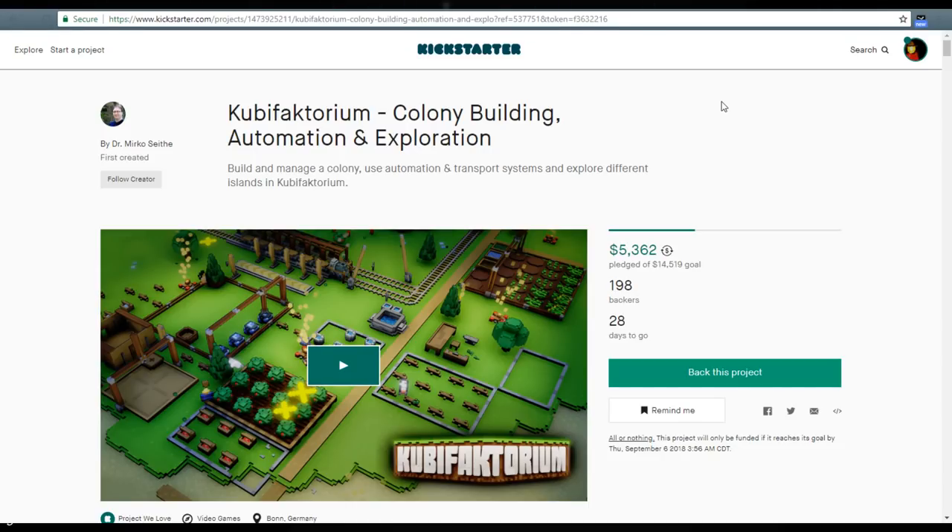Hello and welcome. We are heading over to Kickstarter today to take a look at a game called Cuba Factorium. This is a colony builder with a blending of something like Stonehearth, maybe Nemoria, with something like Factorio.